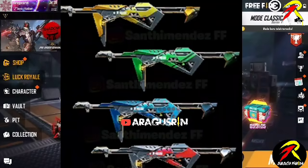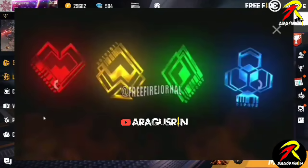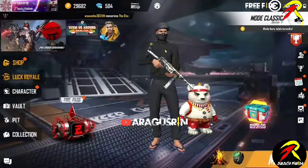Ini adalah kartu Remy yang bisa dikatakan itu Big Day. Ada 4 spin senjata yang bertema kartu Remy, yaitu ada tema hati, tema skop, tema berlian, dan tema semanggi. Jadi ada 4 senjata inkubator MP40 yang bertema kartu Remy atau kartu Big Day. Dan di bocoran yang pertama ini ada logonya.